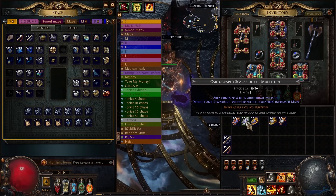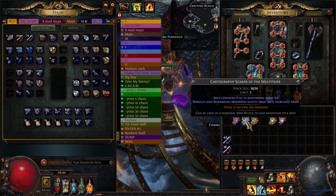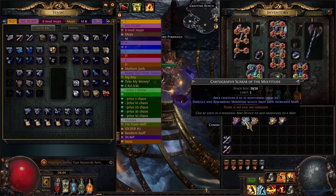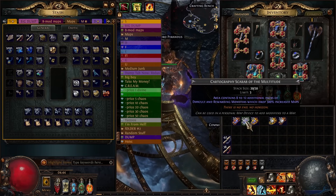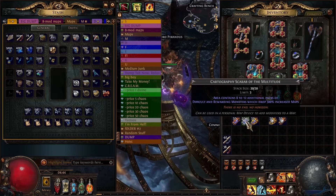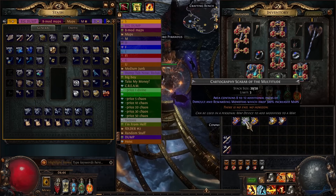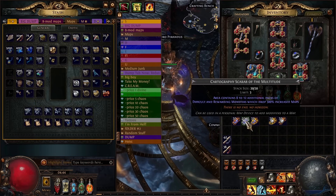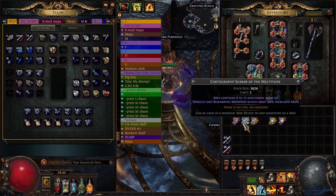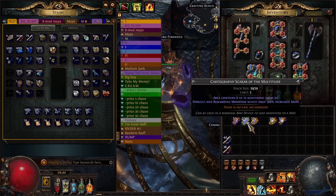Then there's the cartography scarab of the multitude. The theme for a lot of these scarabs is that instead of modifying how all drops work, it adds packs of monsters that have a higher chance to drop the thing you're looking for. You can run up to 3 of these — for tier 17s that might be the play. These are kind of expensive so I ultimately went with just 1, not trying to push costs too high. You can tell when you hit one of these packs because suddenly you get 3 or 4 maps dropping all at once. The juicier version of the strategy is probably 1 Escalation, 1 Corruption, and 3 Multitudes.